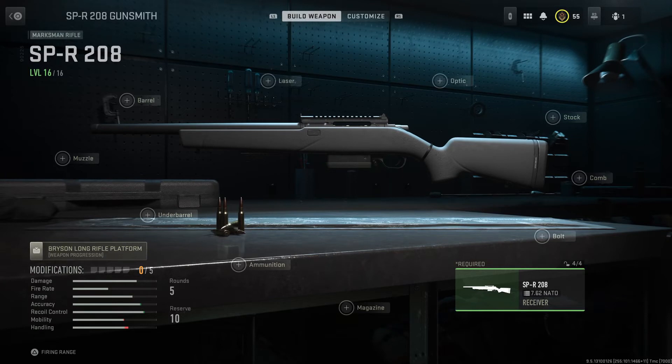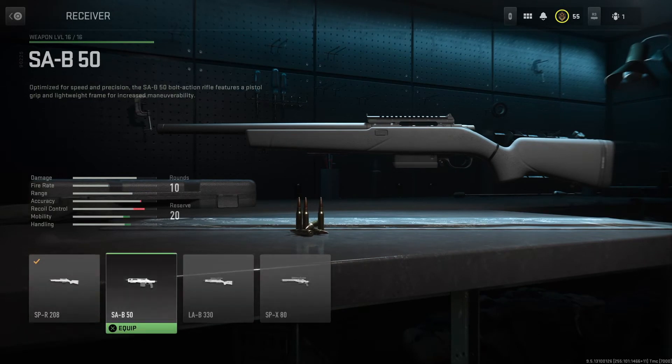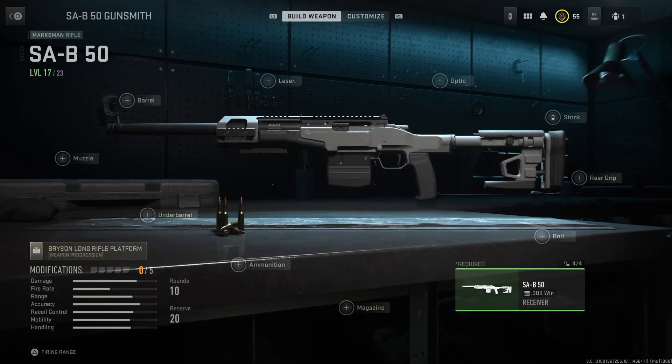For the marksman rifles we have two options — the SPR 208 and the SAB 50. If you're coming from TikTok, you'll see I have a couple clips on my TikTok doing work with this weapon. Trust me, to quick scope using this one or the SPR you don't need many attachments — the ones you use are for better ADS so you can quick scope better, but I'll also give you a long range variant if you want.